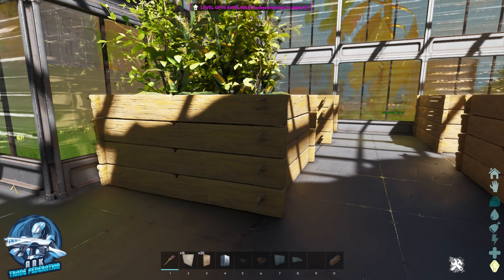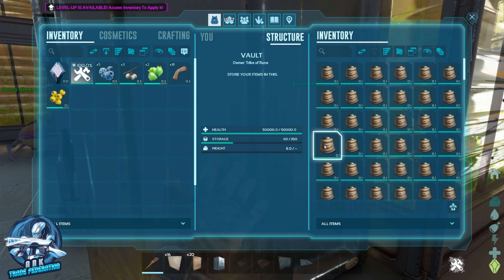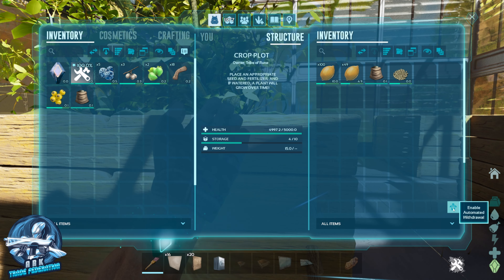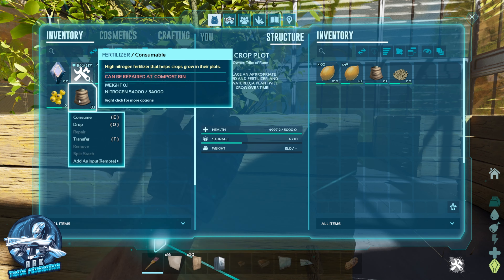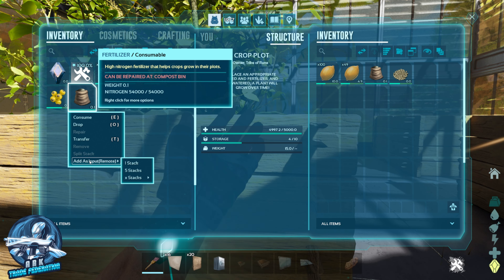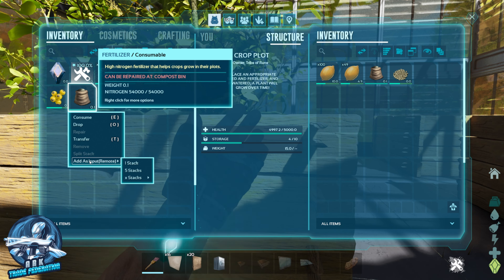We're just going to take the fertilizer out of the dung beetle and put it in the vault. The next thing we want to do is go into each crop plot — we're going to need one fertilizer in there. We're going to go into each of these crop plots and do "enable automated withdrawal." We're going to right-click on the fertilizer and select "add as input." This tells you how many fertilizer you want in this crop plot at any given time. We're going to say we want five stacks in this at all times.